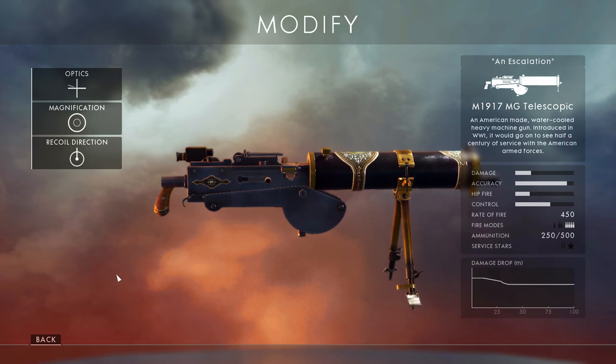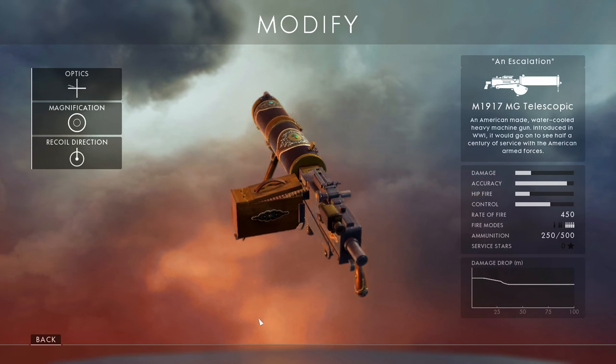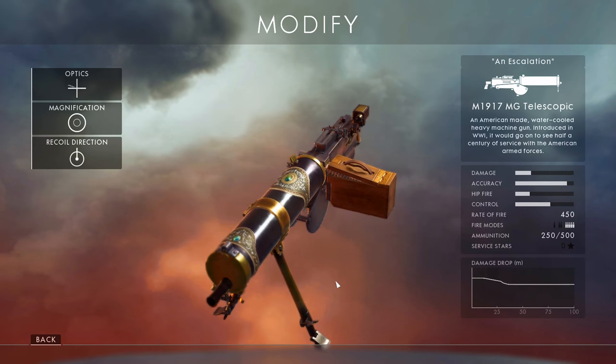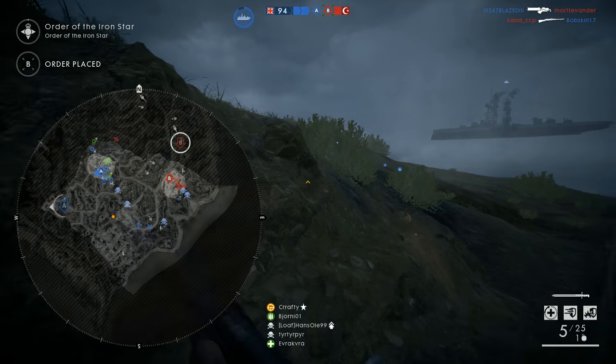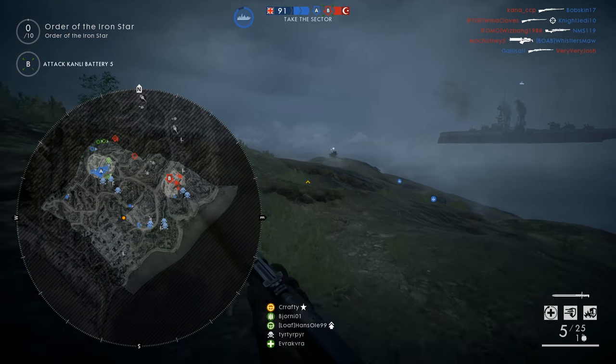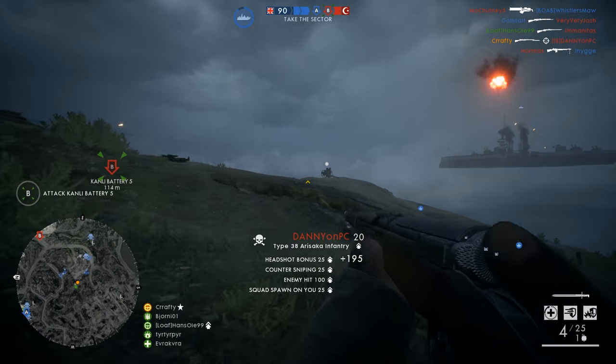But even when you do have some skins, you won't be able to equip the Escalation skin again if you switch to another skin unless you go back to the companion site. Basically, every time you want to equip the Escalation skin, you have to use the companion site instead of the in-game customization menu.